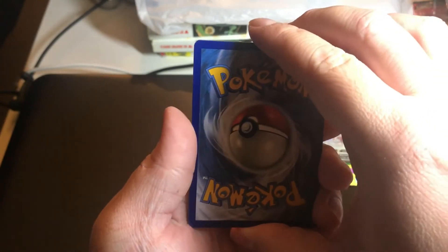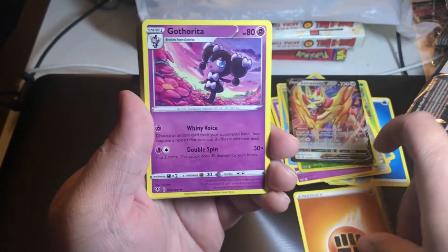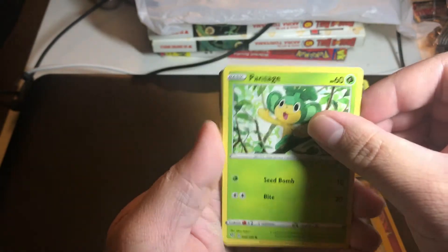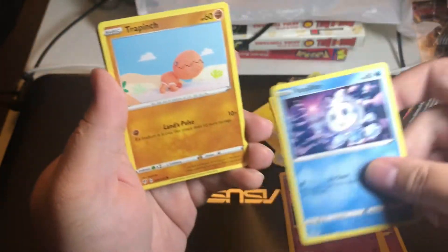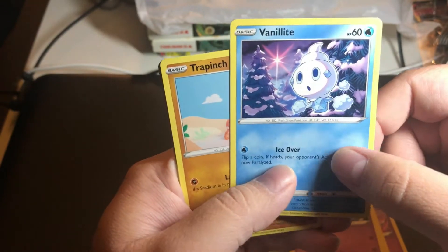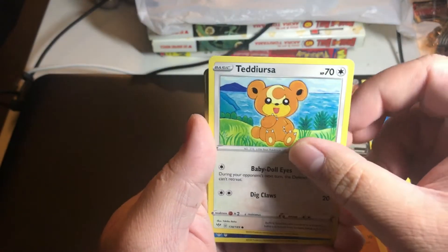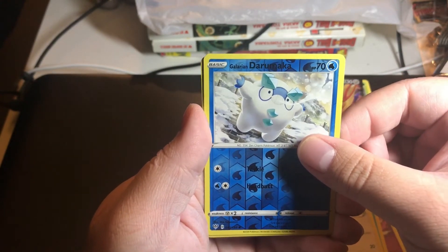Okay, this time we're gonna go with Lightning, Electric, Lightning, Fighting type. Okay, so we have a Gothita, Kabu, Turbo Patch, Pansage, Boltund, Vanillite. I actually like that background because it reminds me of Christmas a bit - I like the snow on what I believe are evergreen trees, but either way cool. Trapinch, Teddiursa, and we have a Galarian Darumaka for our reverse, and that's just a common.